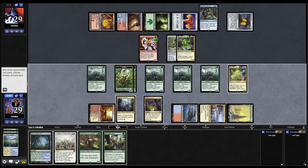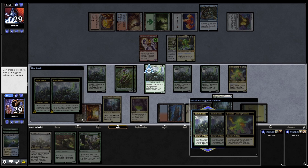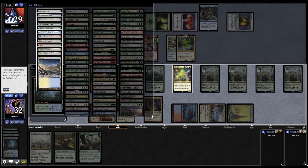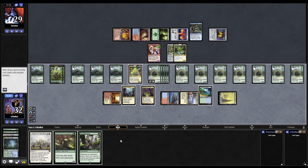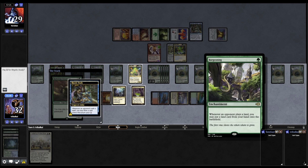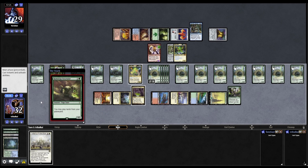Burgeoning. So we go Ramunap Excavator first - we get a bunch of Scute Swarm triggers when we play the Misty Rainforest. We will gain four life with Omnath, and then we have to crack the Misty Rainforest, which gets another land into play. Hopefully we don't break Magic Online with the Scute Swarm triggers. Let's play Tropical Island. Just flooding the board with Scute Swarms - that gives us a bunch of mana with Omnath. So let's play the Burgeoning and pay into the study. Actually I was thinking Burgeoning was Exploration, so Burgeoning doesn't necessarily help us here. Let's just pay into the study, and we'll have to go without Teferi's Protection.